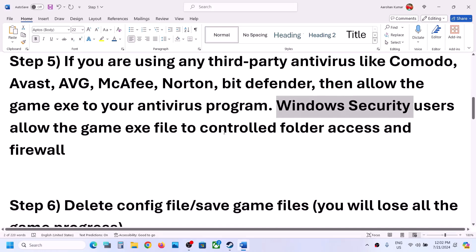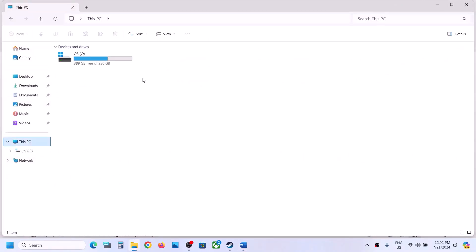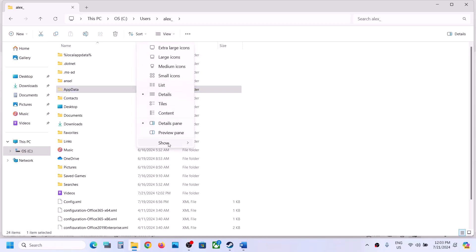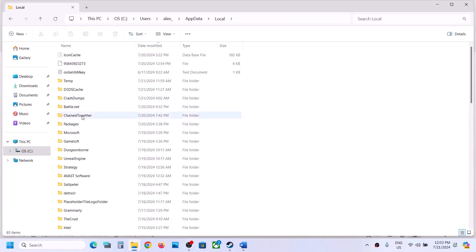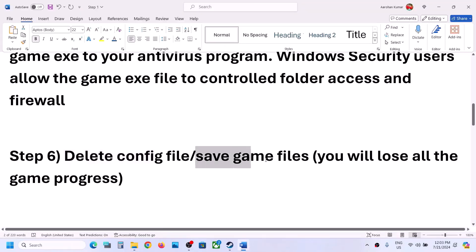The next step is to delete the config file. Note: deleting the config file will lose all saved settings. Open File Explorer, go to This PC, open C drive, open the Users folder, open your username folder, then open the AppData folder. If you don't see AppData, click View, select Show, and put a check on Hidden Items. Open AppData, open the Local folder, open the Chained Together folder, and you will see the Config folder. Right-click the Config folder and delete it, then launch the game and check.